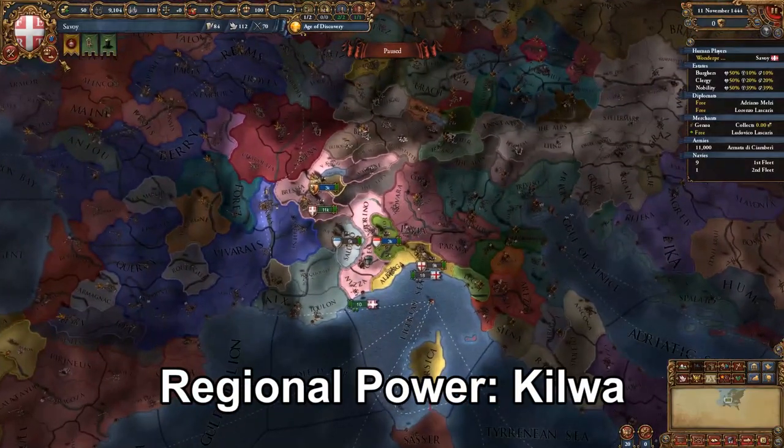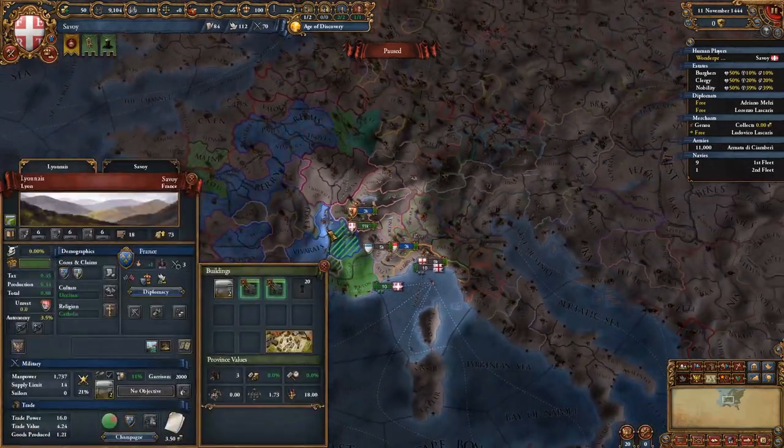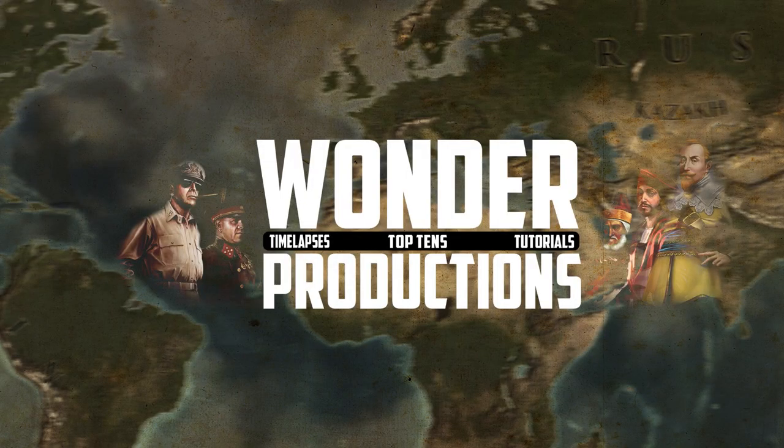Now we move on to Savoy. Savoy I think is a very strong pick — honestly it could even be higher. They have a very large army and defensive mountains in case you have to fight France. As long as you have decent allies, you can honestly hold against France. They are one of the stronger nations in their part of Italy. Of course Venice is around them, but they're stronger than Milan, Genoa, etc. They have vassals — Savoy is just a very strong pick.